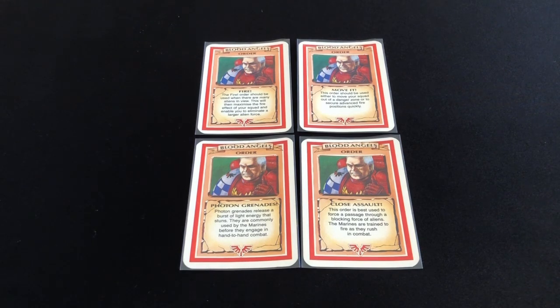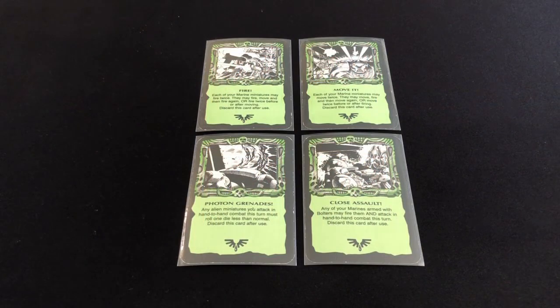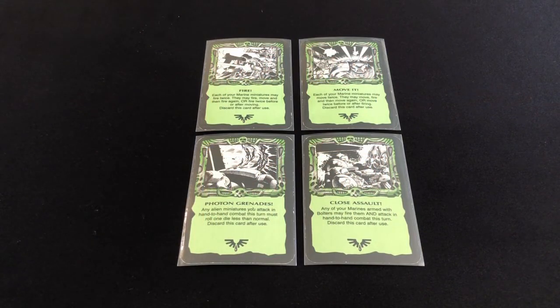Each chapter has access to four orders and eight pieces of equipment. Here we have the order cards for the Blood Angels. The Blood Angels specialize in movement and close combat, and all of their cards reflect that. One order is Fire, which allows each marine to fire twice in a turn. The other three orders focus on getting into position and performing close combat attacks: Move It, which allows each marine to move twice; Photon Grenades, which causes enemies to roll one less dice in hand-to-hand combat; and Close Assault, specifically for bolter-armed marines, allowing them to fire and attack in hand-to-hand combat in the same turn.